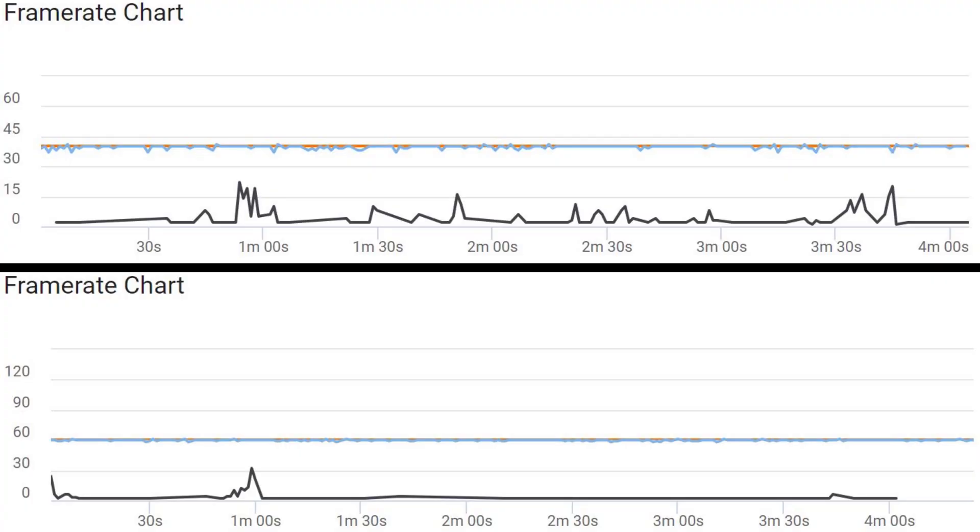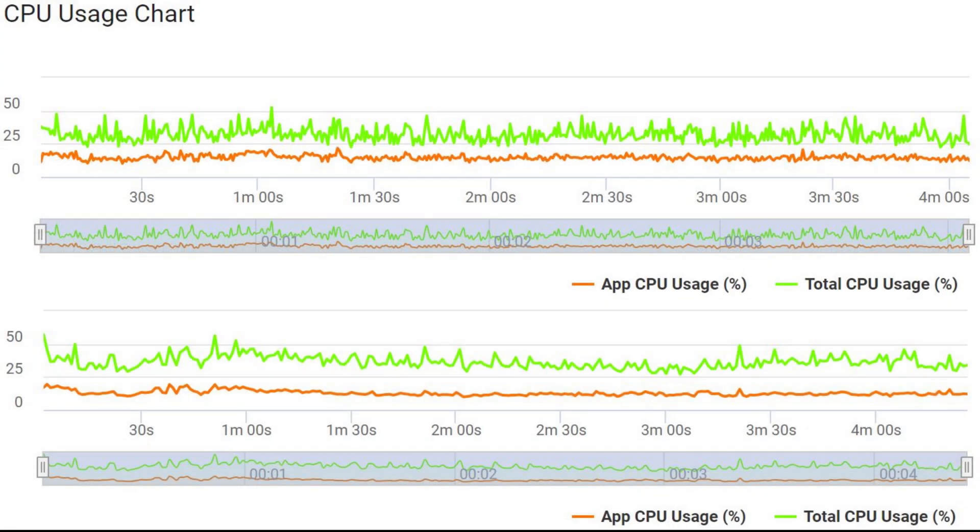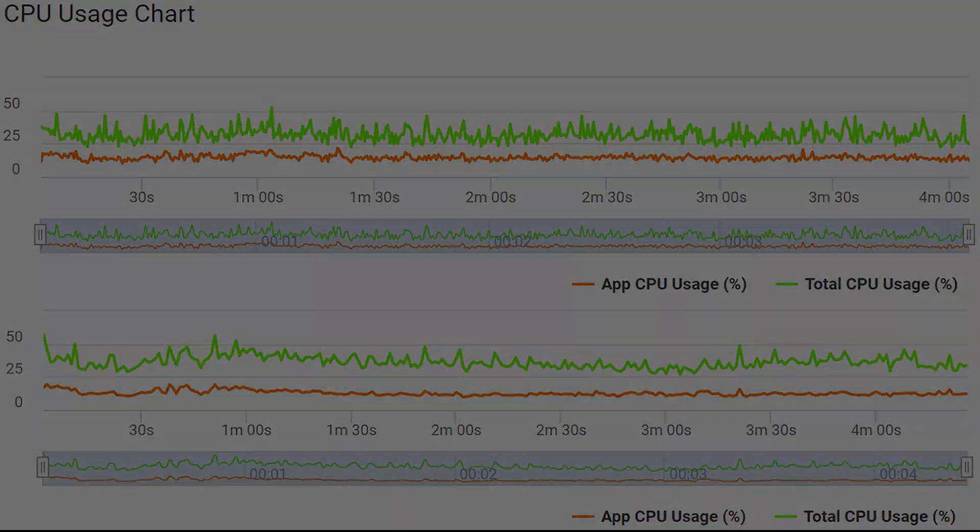Let's have a look at the frame rate charts. Exynos is pretty much locked at 40 — it did drop a couple of frames every now and again, and that is the maximum setting you can have it at. The Snapdragon is absolutely fine still at 60; you can see a frame dropping every now and again, but nothing you'd really notice during gameplay. CPU usage wise, the Snapdragon looks a lot smoother than the Exynos — the Exynos seems a bit more up and down, which I've seen before in the Genshin Impact video.